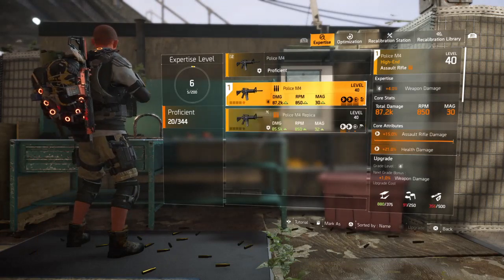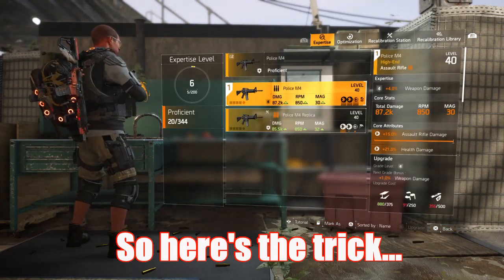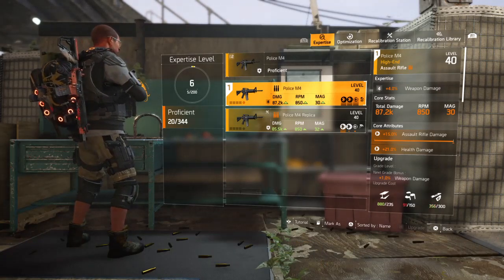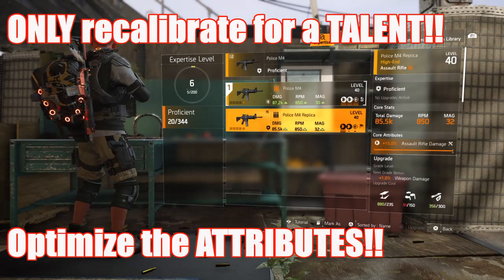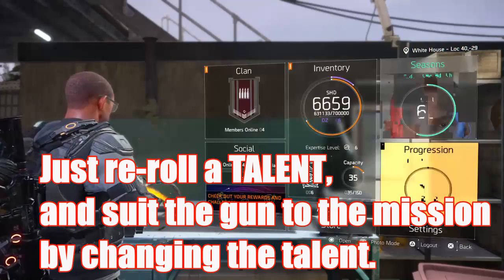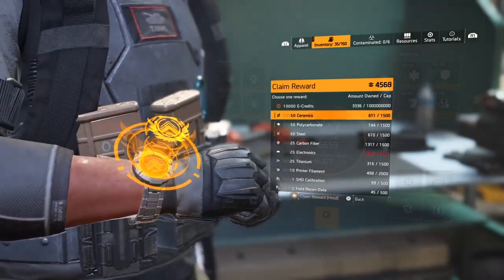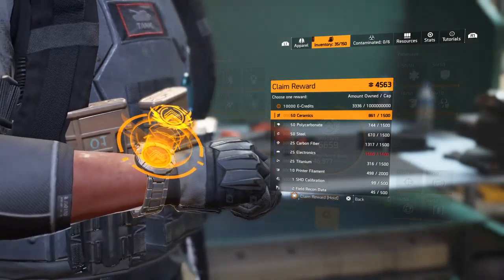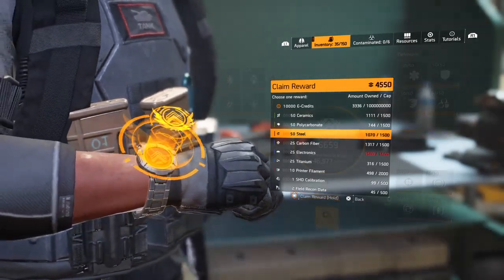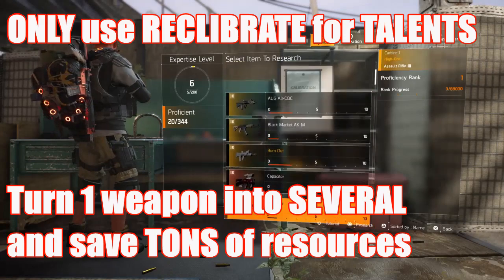The upgrades for expertise apply to one weapon. The way we get around that is: make sure that whichever weapon you want to use, you get one god-rolled version. If anything, optimize attributes only and save your recalibration for the talent. That way, if you have a certain mission to get into, you can just re-roll the talent to adapt that weapon. If you've recalibrated an attribute and it has a talent you don't want for a certain mission, you're stuck — because that weapon at expertise level 20 is going to have 20% less weapon damage than the other. Save the talent; make sure that's the only thing you recalibrate on your weapon.